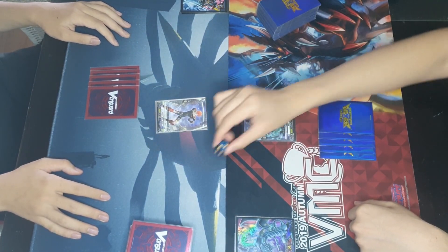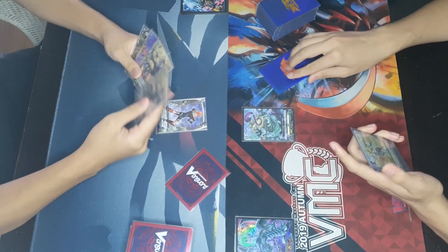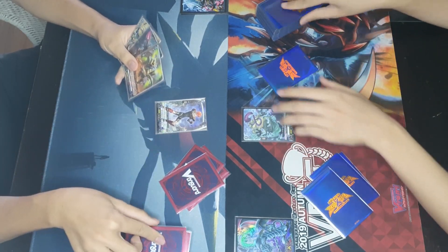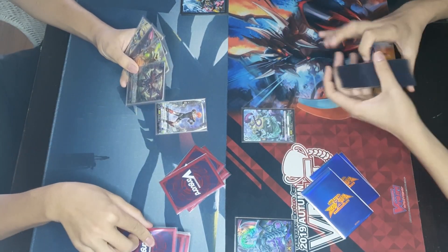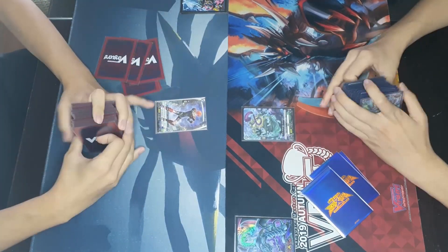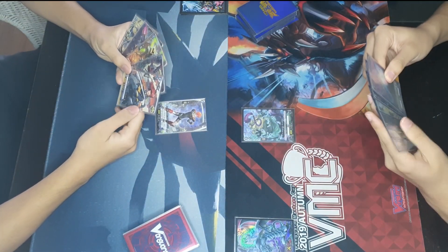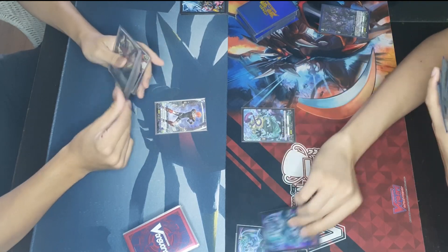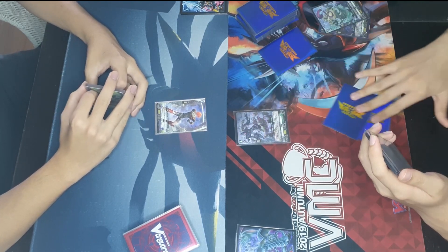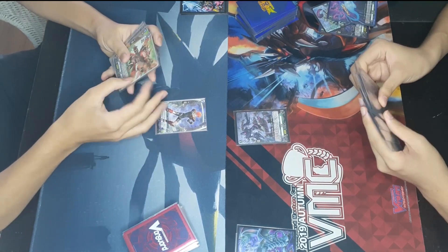Welcome back to the channel everyone. We have another Vanguard Overdress video — this is the second on the channel. It's the Dark State Bruise variant versus Stoikius Zorga, the deck that spams all the cards with only three attacks, versus the Dark State stack which has a potential of five attacks from the fourth turn onwards during the final rush. If the Stoikius player goes first, they ride into the Rancor chain, blasting one to draw two cards and discarding a normal order, or discarding two cards from hand.